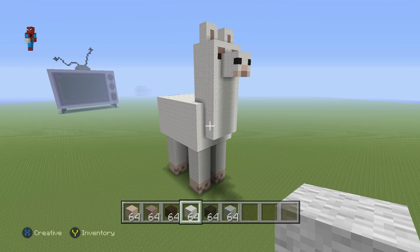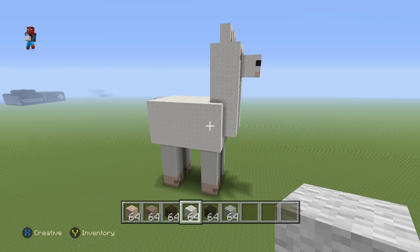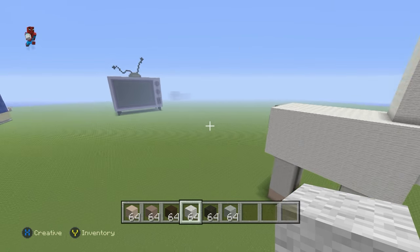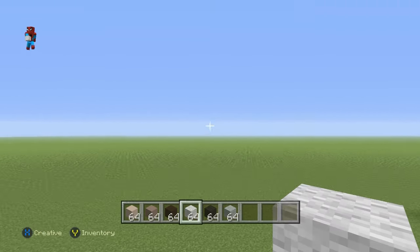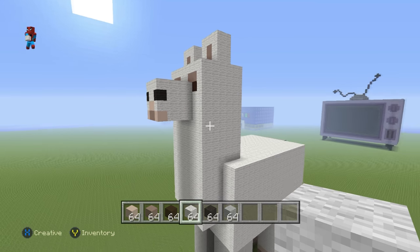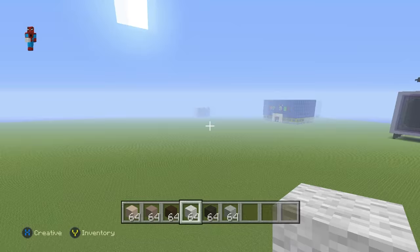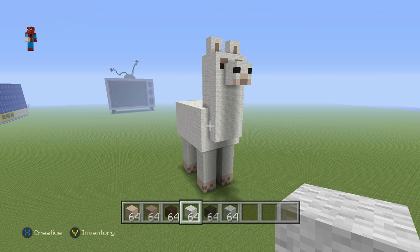This is what it looks like once you've fully filled in your llama — all you had to do was fill everything in with white wool. The top, back, body, legs, everything. It might be easy to miss something because there are so many spaces to fill in. But once you have the entire thing filled in, you're left with your glorious-looking llama statue, ready to be turned into a llama house. Now we'll move on to the enhanced llama part for those who want to add the chest, scarf, and all that fun stuff.